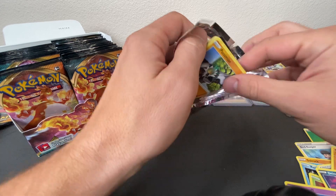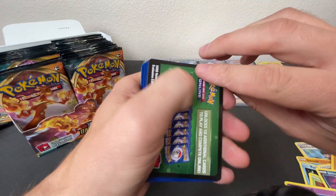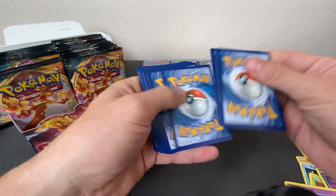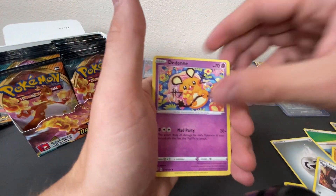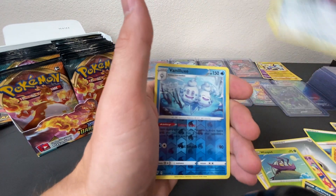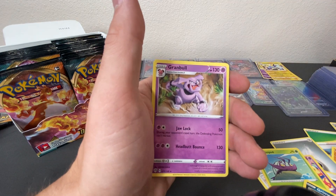Done with those scissors — I don't mess with those scissors anymore. Alright, QR. Next pack: Energy, Clang, Dartrix, D-Den, Passimian, Fletchling, Wimpod, Grimer, Clink, Reverse Holo Vanillux, and a Granbull.